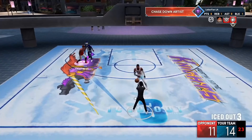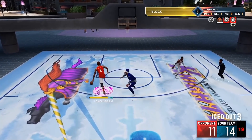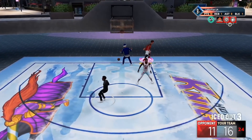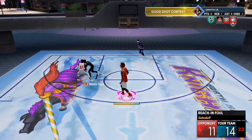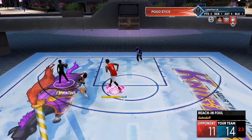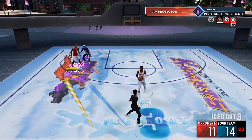So all that considered, triple threat was really good in terms of getting myself open. This right here is a combination between triple threat and a post spin. I'll break down the controls later in the video, but as you can see this is super glitchy. I love the look of this — I just love how hilarious all this looks when it comes together, especially combined with your point guard wrapping across you while you do it.